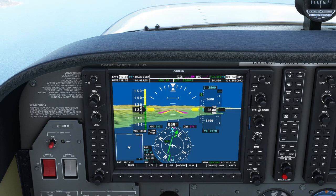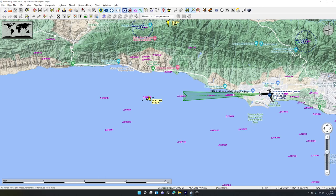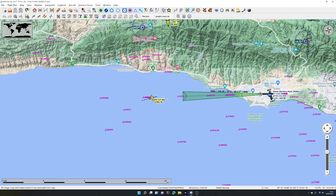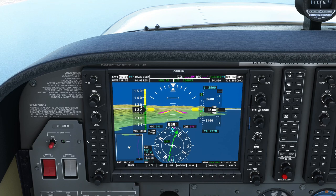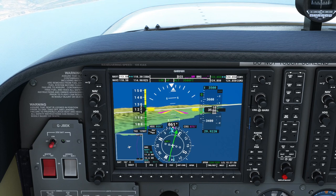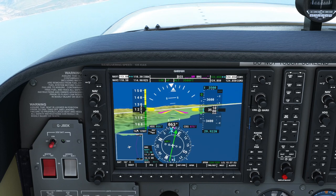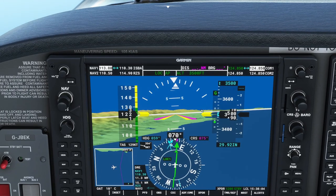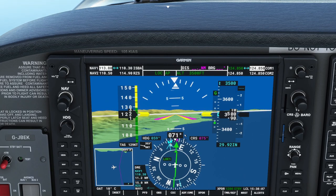The course knob no longer works in localizer mode — you've tuned the nav radio to the ILS frequency of the runway. We happen to be about 12 miles out and passing over the runway centerline. If we press NAV, the plane will automatically line itself up with the runway centerline following the ILS beacon. The plane will not descend yet — but a new piece of symbology appears for the glide slope, showing our vertical position in the sky.